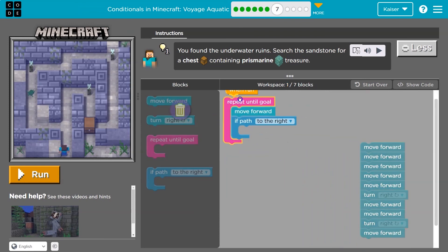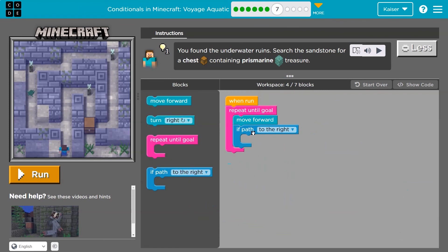So if I'm asking the computer a question — hey computer, if there's a path to the right, turn right. The only time we will turn right is if this is true. The computer will always move me forward one, and then I ask it a question: is there a path to the right? If the computer says true, it turns right. If false, we skip over it, hit the bottom, and repeat — move forward — and it asks us again. Still no path, hit the bottom, back to the top, move forward.